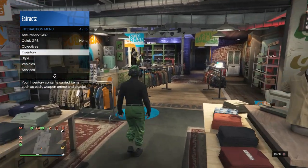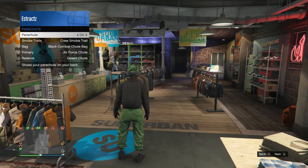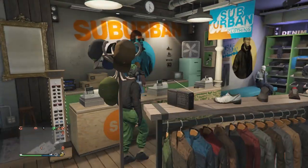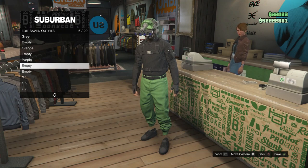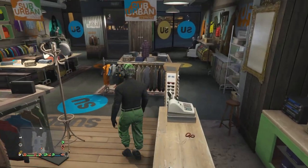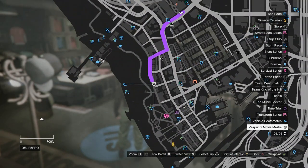Now go back into the clothing store. For the parachute, pull up your interaction menu, scroll down to style, scroll down to parachute and set your parachute to on, making sure it's the black combat chute bag. After you did that, go up to the front counter and save this outfit on whichever slot you want. After you save your outfit, go back up to the front counter and head to the mask store.